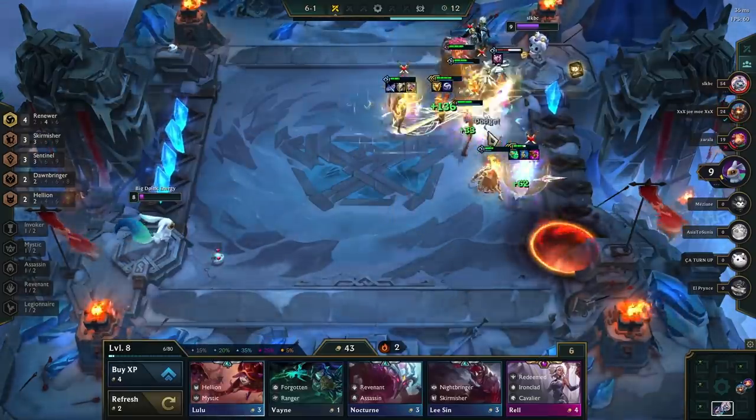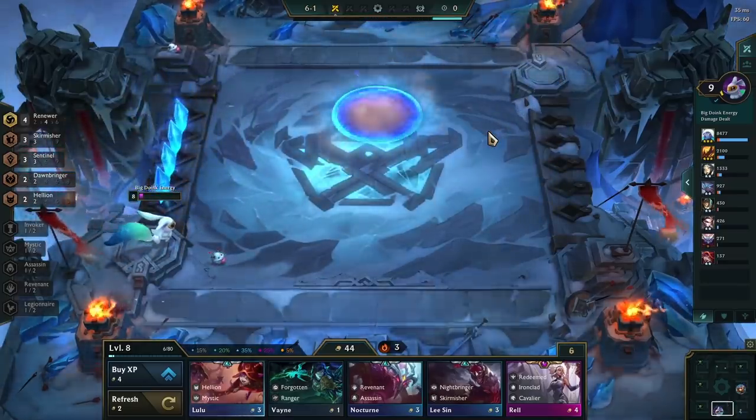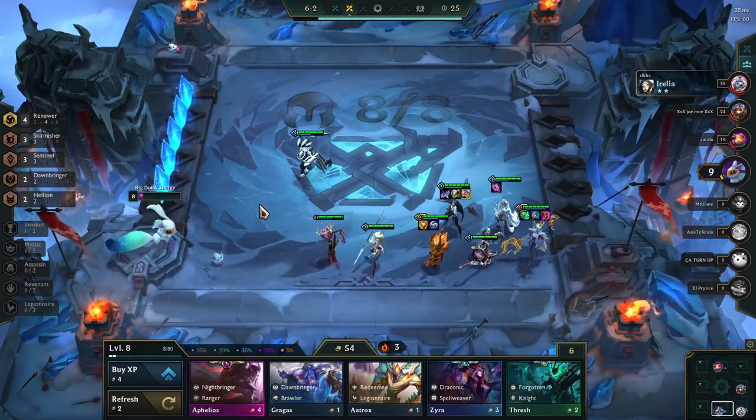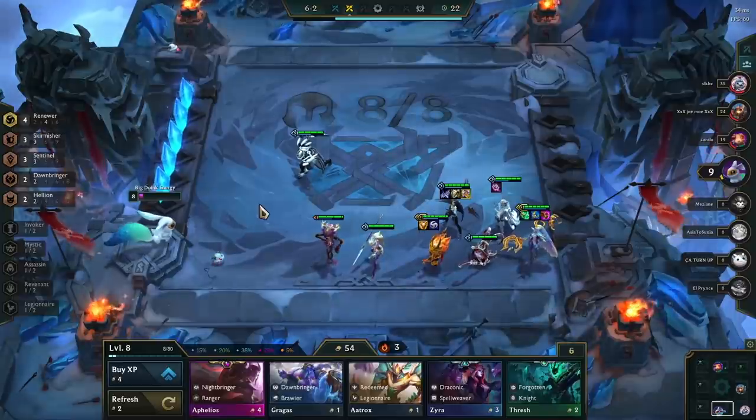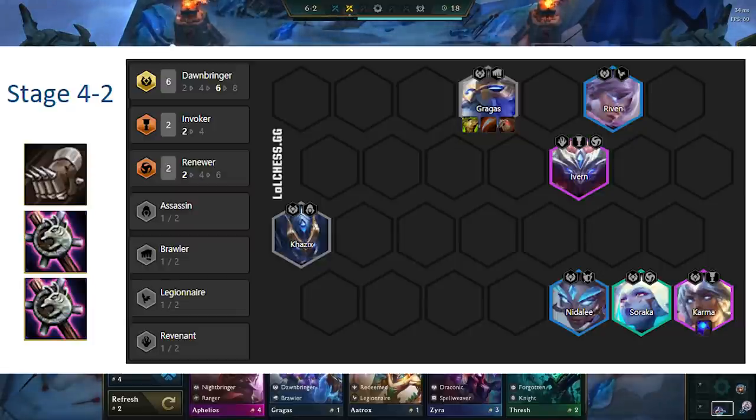A big part of TFT is being able to play around the best and worst case scenarios — securing first place when you're high rolling is just as important as not going eighth when you're low rolling. One way to avoid worst case scenarios is to be smart with the items we make. Here we are on stage 4-2 and we've gotten all of our components besides the one from the stage 4 carousel. We have a Karma with Blue Buff and we have rod, rod, and glove on the bench. Which items do you make? We know Deathcap is Karma's best damage item, so making that is a no-brainer, right?